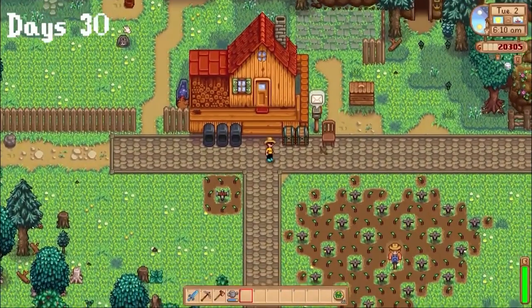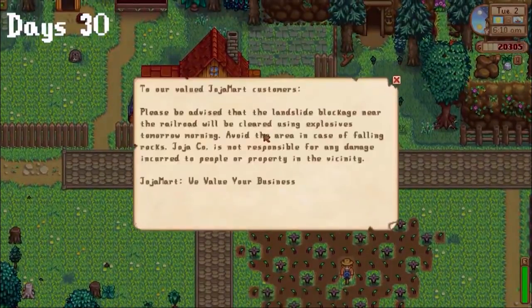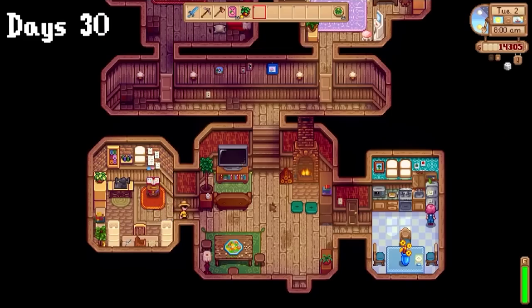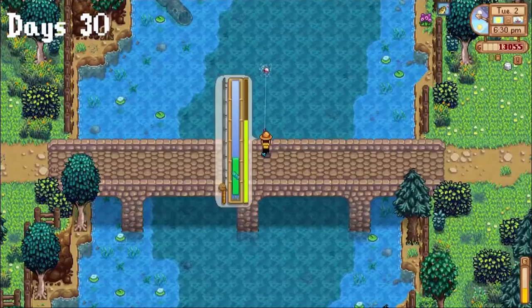I was finally free from watering's grasp on day 30, and decided to take it even further. I had some extra melon seeds, so I bought 10 more sprinklers and placed all of those down. Then I fished the rest of the day, trying to get fishing level 10.